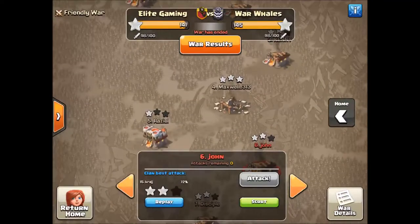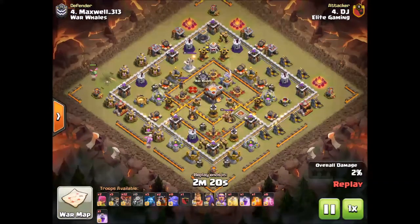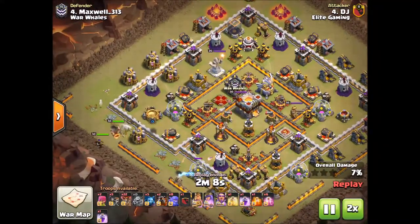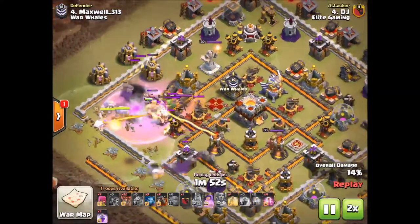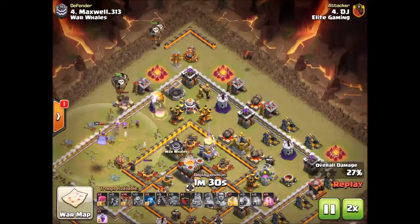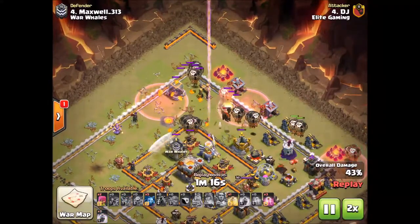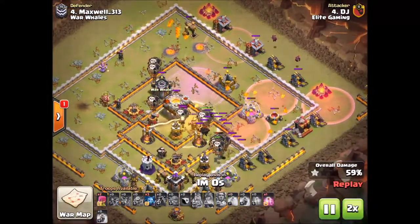This next one is my hit. I left that other base one-starred — my kill squad didn't do as well as I wanted. Baby dragons create the funnel, then king, queen, and wall breakers to get into the base. I was able to save myself a spell — a little worried because a few bowlers walked around. Once I got the enemy queen taken care of, I was ready to start the lalo portion. I was hoping for a better push but because most of my bowlers walked the wrong way, I had to start the lalo to try to keep the queen alive — and that didn't work out so well. My spells were all over the place, then I sent a heal in the core.